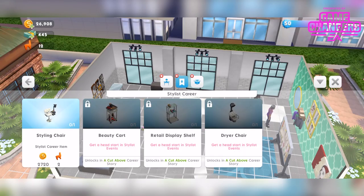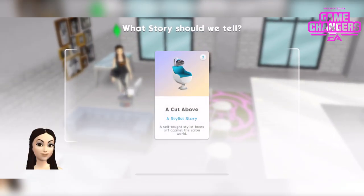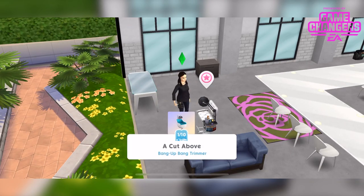We need to place this, which costs 2,720 simoleons and 2 llamazum tokens. I'll tap that and now I can choose this story. This screen looks really nice actually. So what story should we tell? Definitely this story. You do need to have done a story previous to this.